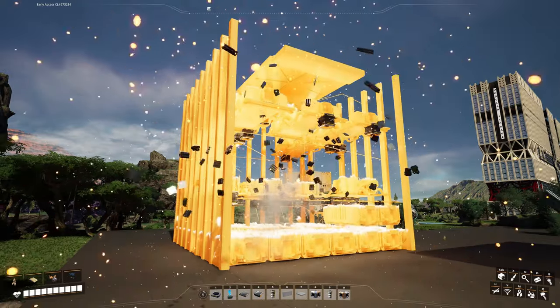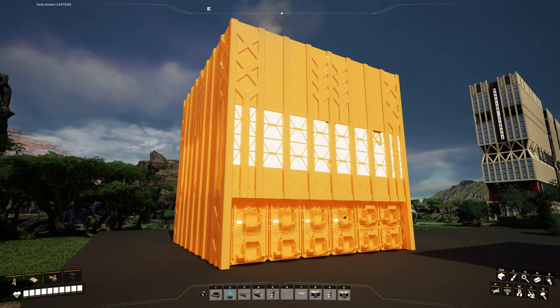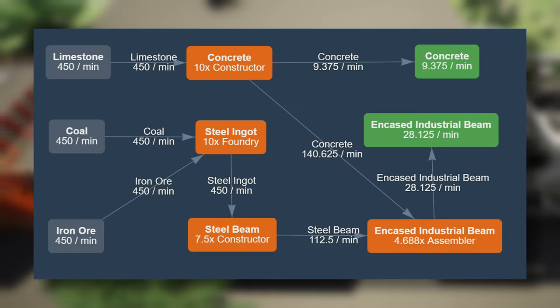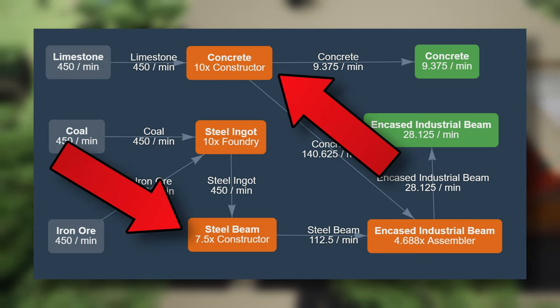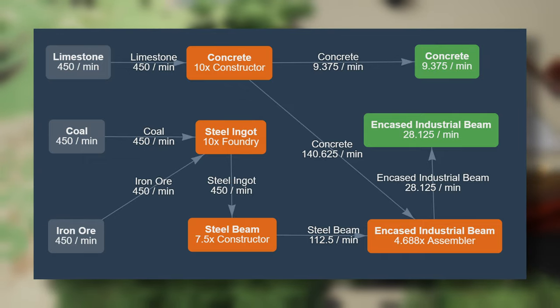I need a small, one-click solution with plentiful built-in storage and high production ratios — separate factories for all three items. But then I realized that encased industrial beams have two other items in the production chain. So why make separate factories and blueprints when you can have it all in one place?